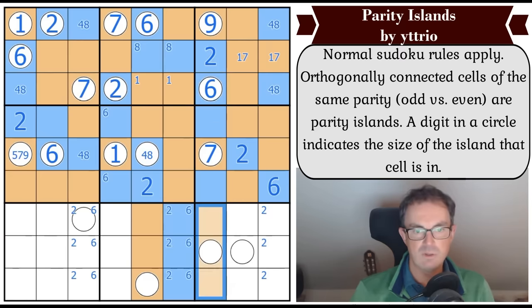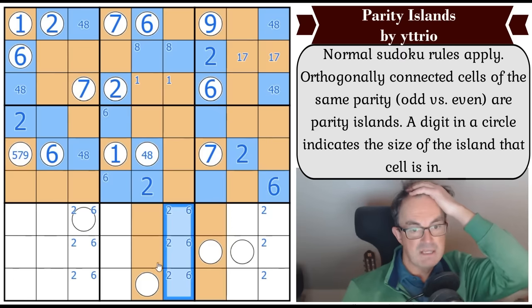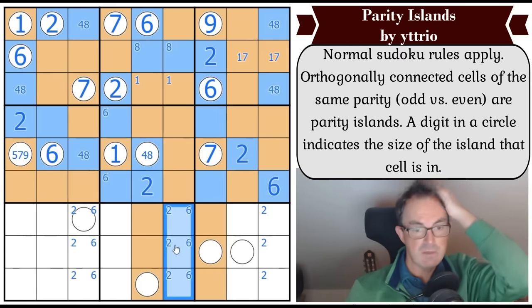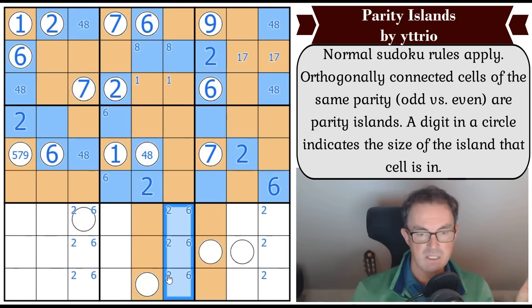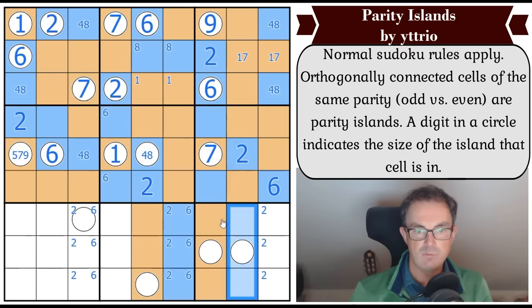I thought I'd broken it because I was going to say that's a series of three evens but that's okay because none of them are circled. I've got five, and these are all even - I've got very strange stripy logic. That must be a three because that's a region of size three. Now this has got to grow.